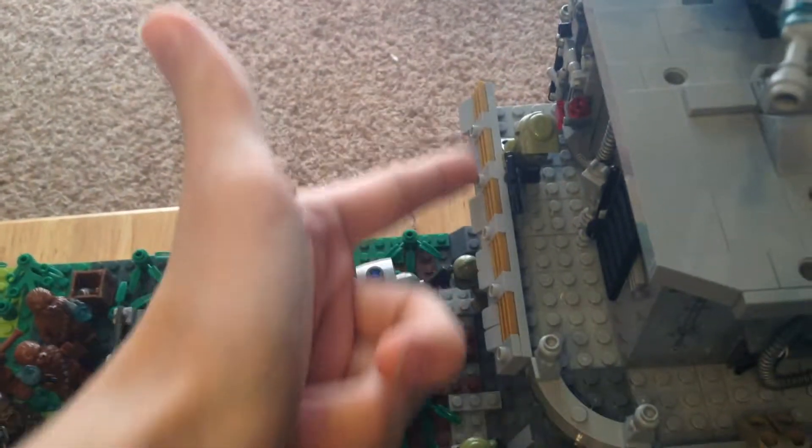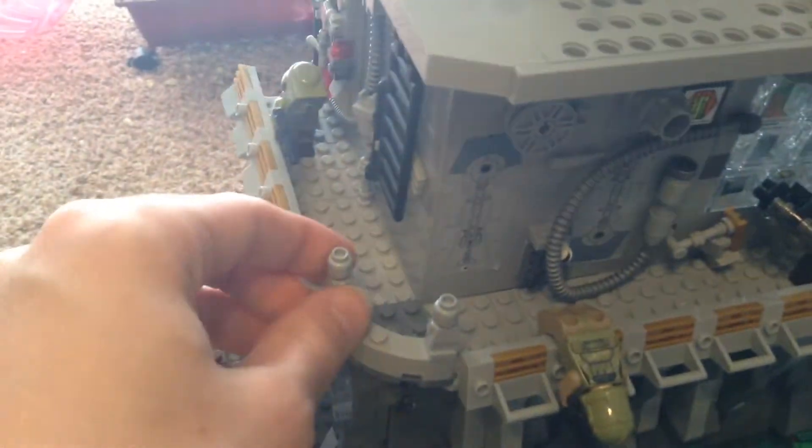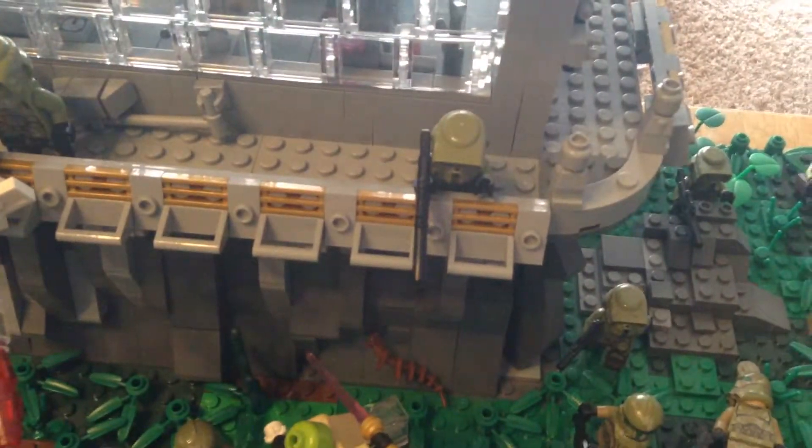Now let's get on to the base itself. I have this little catwalk that goes around it with a handrail — basically connected with 1x2 with bars and 1x2 with two clips. I have just a few designs here to make it look nice going all the way around. I have a 41st Elite here and this one is using a rocket launcher.